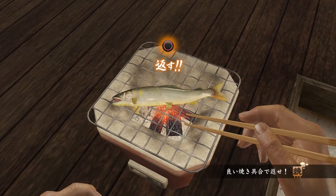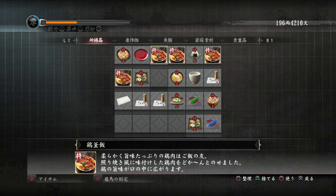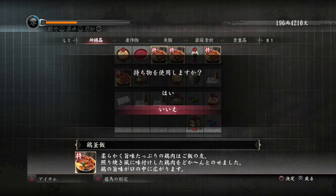For grilling, flip basically when flames start to come out the side — not the little ones, a little bit bigger. Each meal you cook can give you a status effect like eating in a restaurant, so these are good to have on the go.